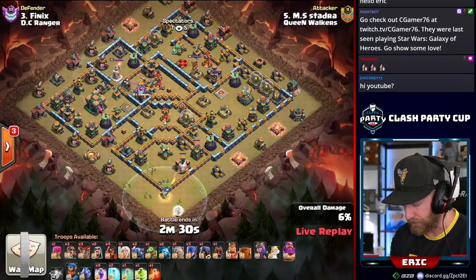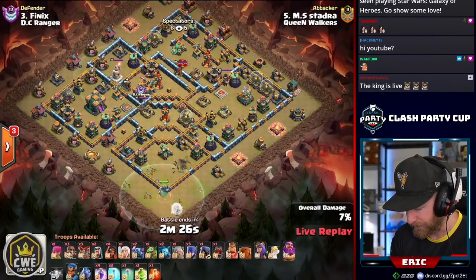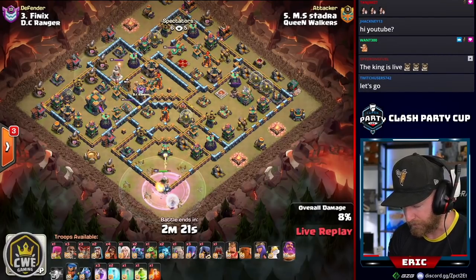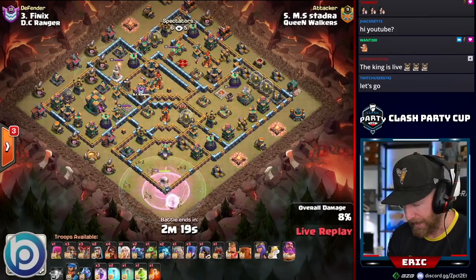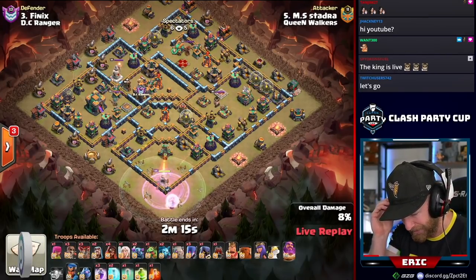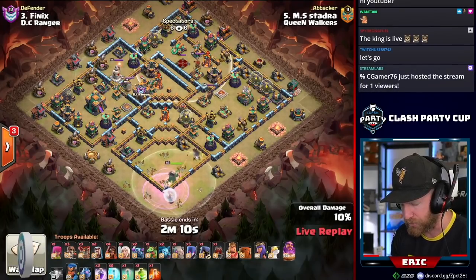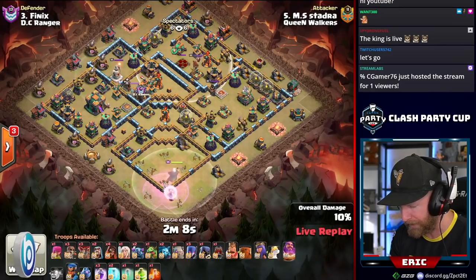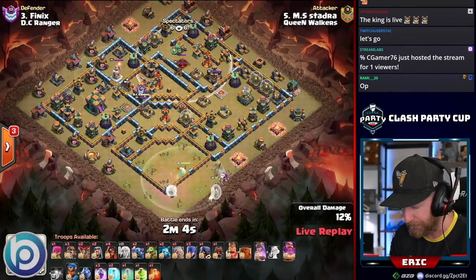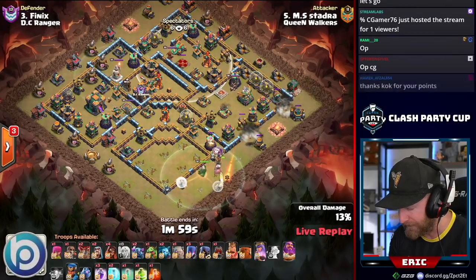His traditional Pekka Smash, setting up to go in through the Eagle Artillery with a log launcher. Whenever we do these Pekka Smashes they make me a little nervous because they are dependent on pathing across the base to still get to the Town Hall. Things like the enemy queen could draw that pathing off and pull Pekkas to attack a wall and break into a side compartment, so he has to be very conscious of handling that queen properly.